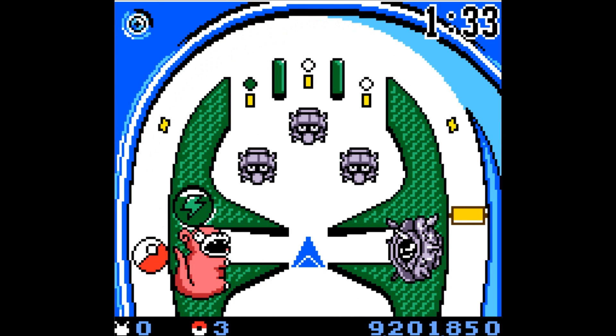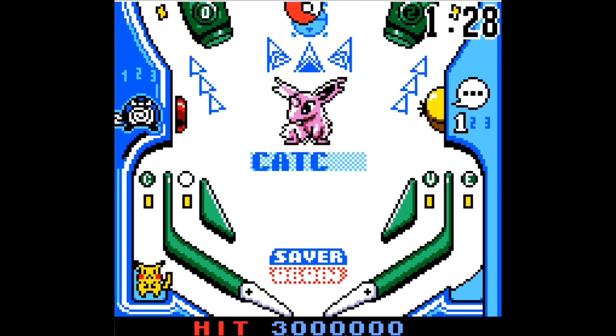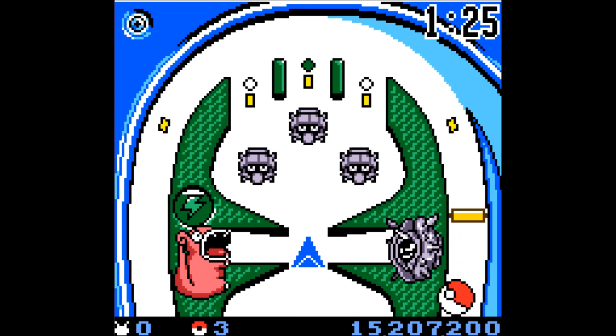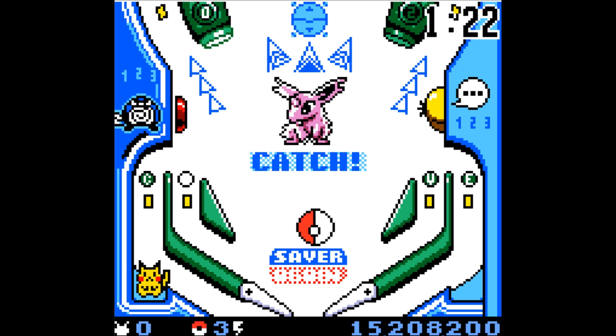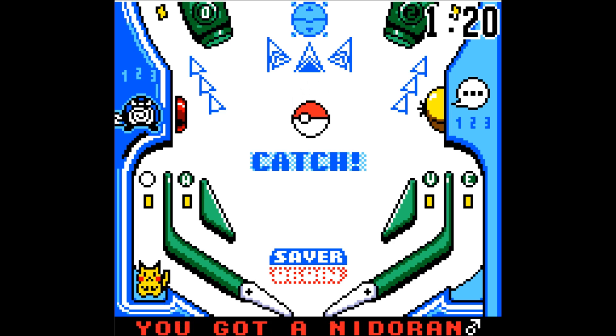As you might have noticed, that little arrow controls exactly where the ball goes and where the local gravity well takes it. Come on, there we go. The lightning bolt meter is over the Slowbro this time instead of anything else. You got a Nidoran! So that's that.